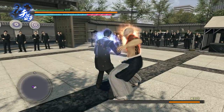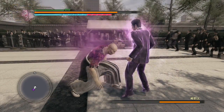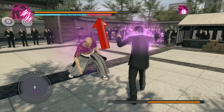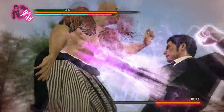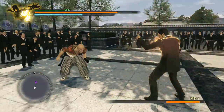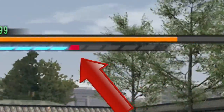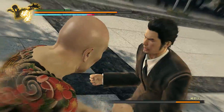For example, this boss right here is glowing pink, so all I have to do is switch to the Rush style, approach the boss with enough heat, press triangle — and voila! I should also mention that these finishers will do much more damage if you're in red heat, or Climax Heat as the English release calls it, compared to regular blue heat. So keep this in mind if you want to maximize your damage.